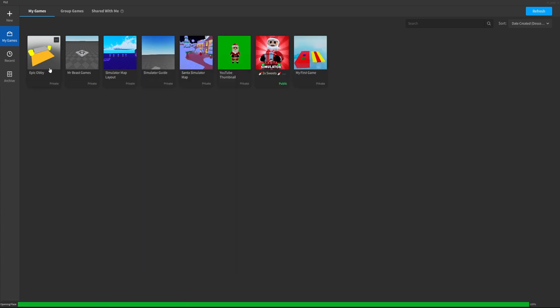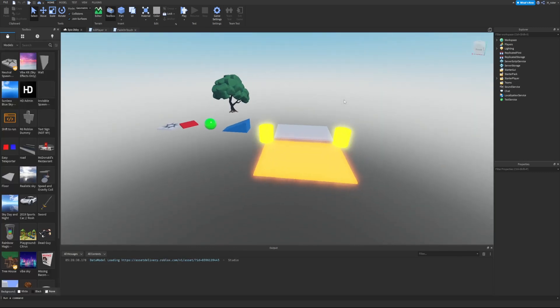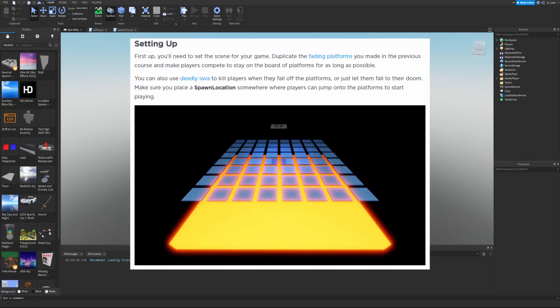I'm going to load up the world from the previous episode as we normally do. Setting up: first you'll need to set up a scene for your game. Duplicate the fading platforms you made in the previous course and make players compete to stay on the board of platforms for as long as possible. You can also use deadly lava to kill players when they fall off, and make sure you place a spawn location somewhere where players can jump onto the platforms.